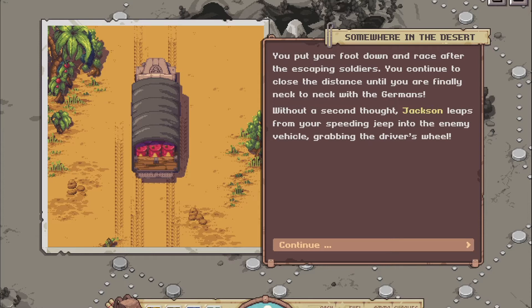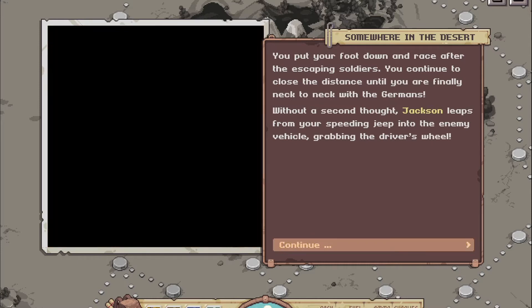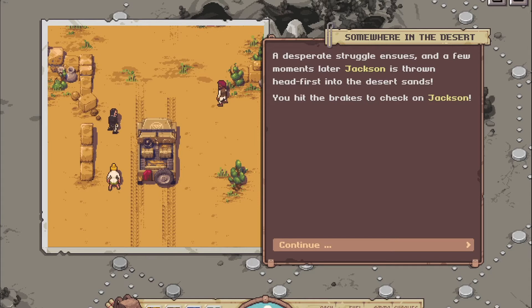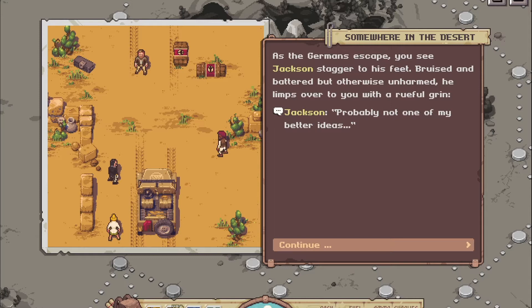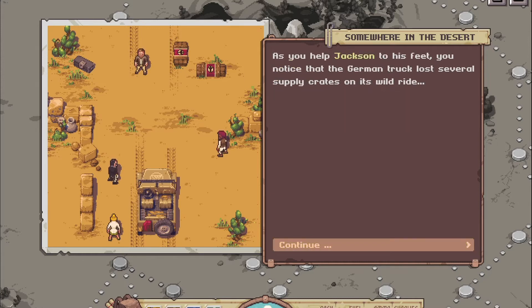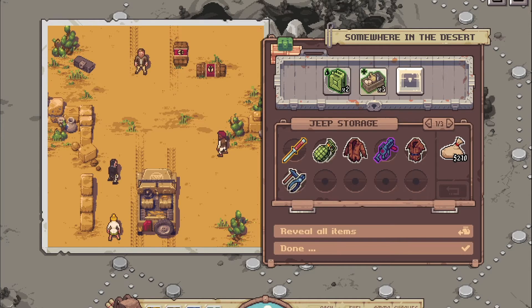This reminds me of the jeep chase in the desert in Indiana Jones — great movie. A desperate struggle ensues and a few moments later, Jackson is thrown headfirst into the desert sands. You hit the brakes to check on Jackson — that didn't work well. As the Germans escape, Jackson staggers to his feet, bruised but unharmed, limping over with a rueful grin: 'Probably not one of my better ideas.' But as you help him up, you notice the German truck lost several supply crates — and we got fuel! And other stuff, but we only need the fuel.